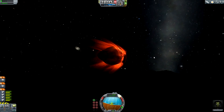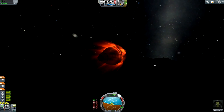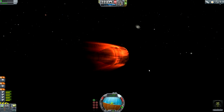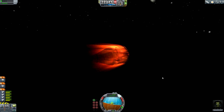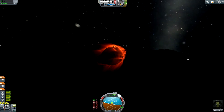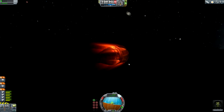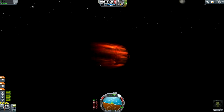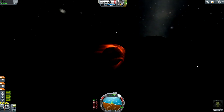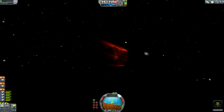He is about to return back home to Kerbin. The reentry effects are still very hot as he is falling down. It's taking a really long time to lose his velocity as he is returning from the moon. We are down to 19 kilometers and still we can see the reentry effects.